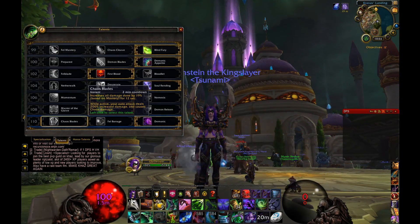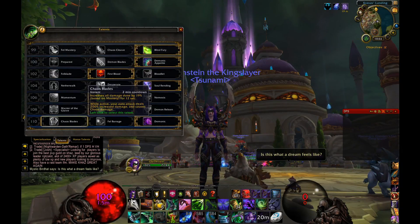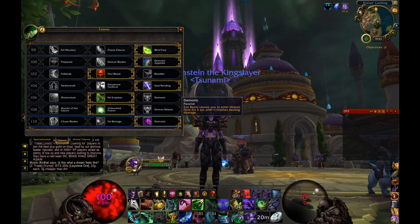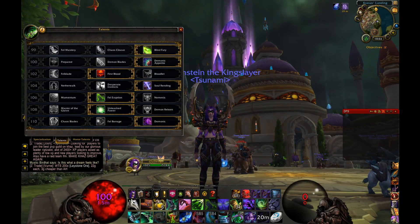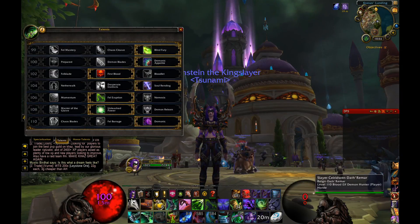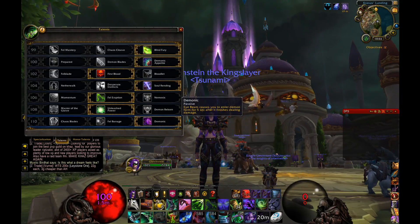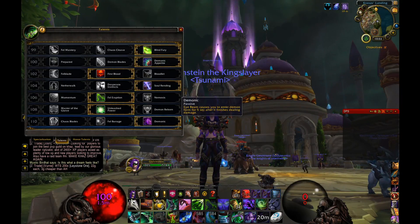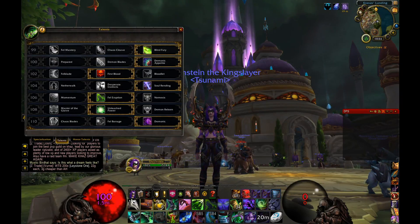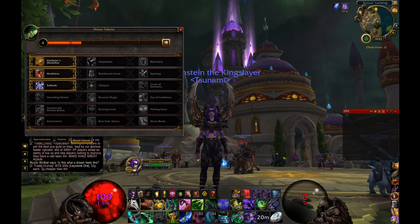I still take Daemonic as well — you could swap it for Chaos Blades, which works well in a Demon's Bite/Nemesis/Chaos Blades build, but I prefer Daemonic for the extra healing from Eye Beam. If you hit someone with Fel Eruption to stun them and then immediately follow with Eye Beam, that's half a million damage right there. Then you're in demonic form healing yourself and pumping out improved Chaos Strikes.